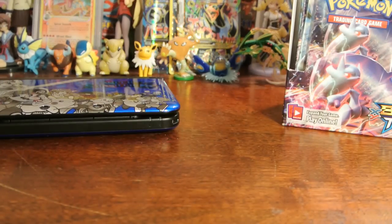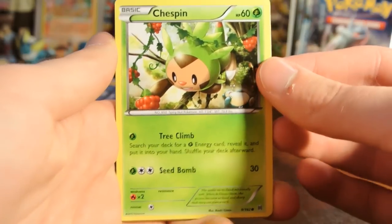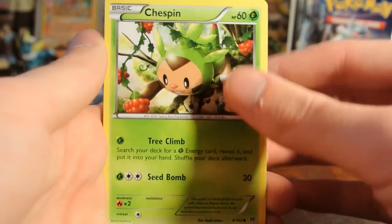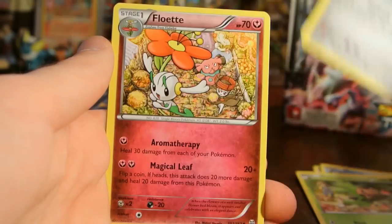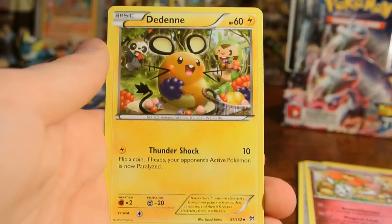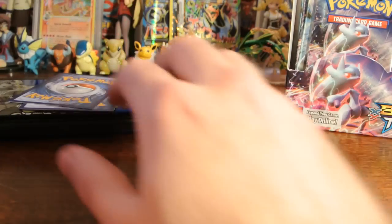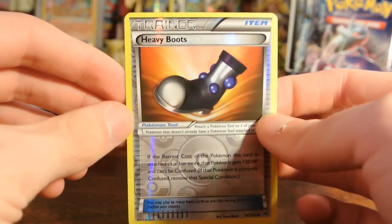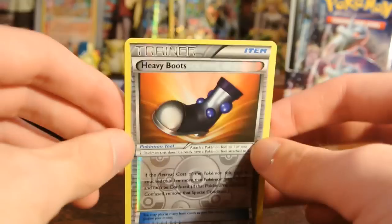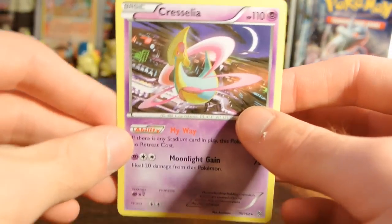The one thing I'm sad about is that I haven't pulled a single Glalie from this box, and if you guys don't know, I am just the biggest Glalie fan ever, so please give me some Glalies! Chespin, Noibat, Hiplub, Chespin again, Bronzor, Flowit, Burning Energy, and Dedene. My reverse is a Heavy Boots — I've pulled more reverse Heavy Boots than regular ones, only pulled one regular so far. And my rare is a Cresselia Regular Rare.